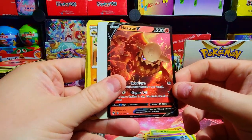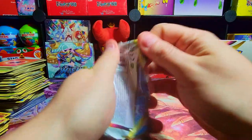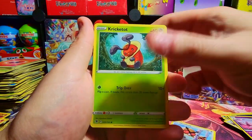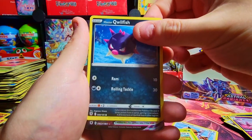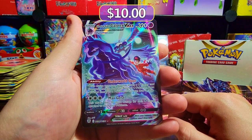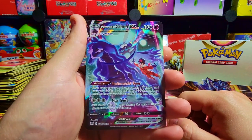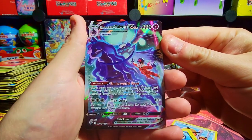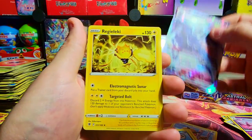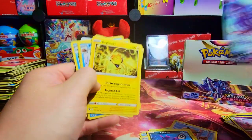Another V card — lots of the V cards, they're more common to get but Heatran at least looks sweet. We're down to three packs and we haven't gotten a secret yet. Where is my secret? Unless I'm just being impatient and it's coming up right here — Calyrex V Max! Let's go! That is a sick Trainer Gallery card, very cool V Max one. The V Max Trainer Gallery cards from the subset are always a decent hit and this one looks really cool.